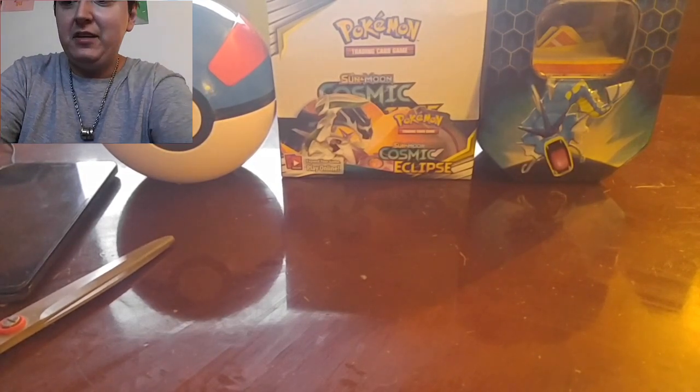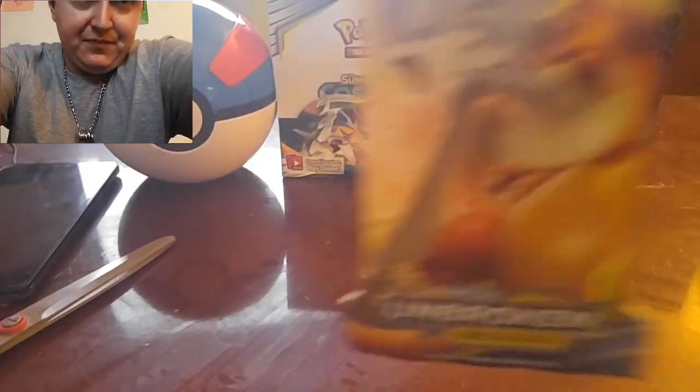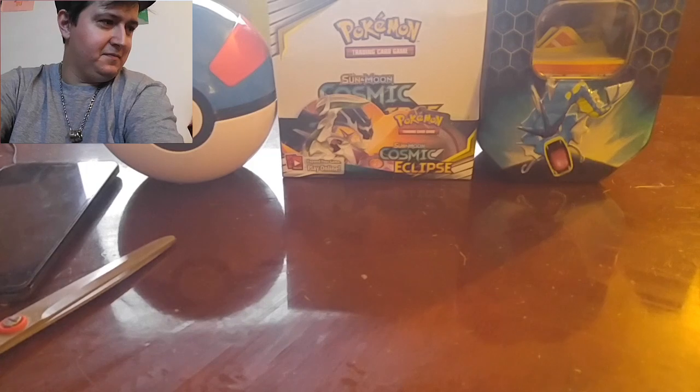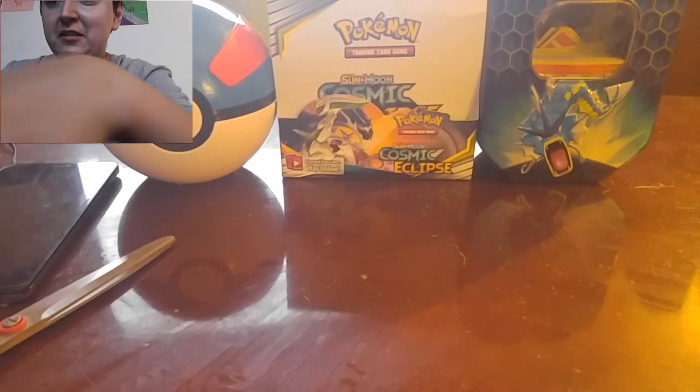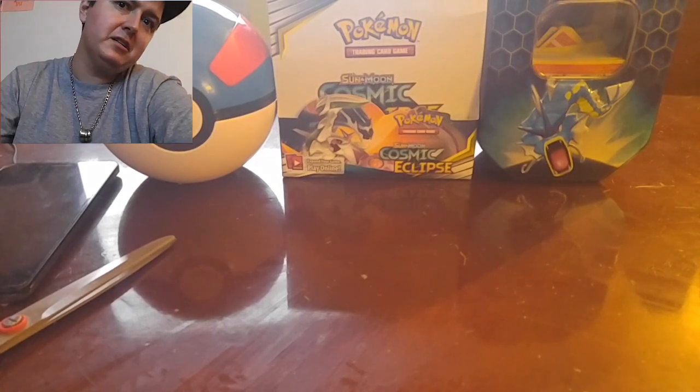Today we're getting into 13 blister packs — six Unified Minds, seven Unbroken Bonds. And I'm bindering. Yeah, she's setting up the Sword and Shield binder. We're trying to get the whole set before Rebel Clash comes out May 1st.